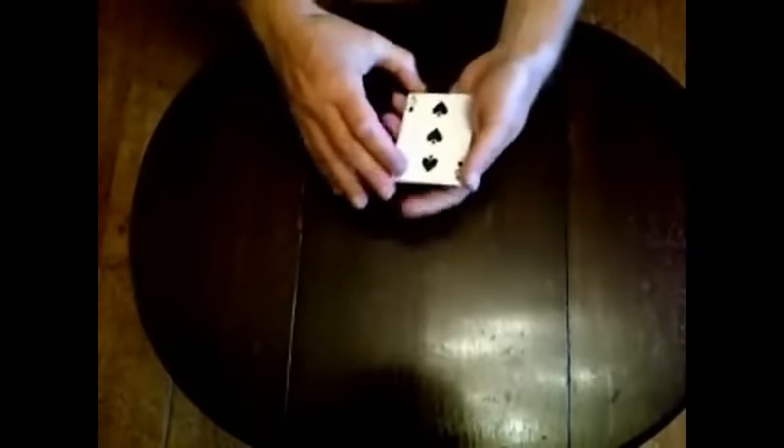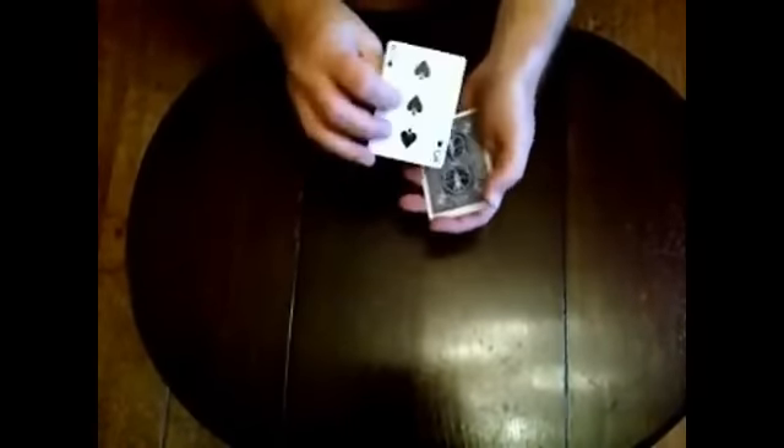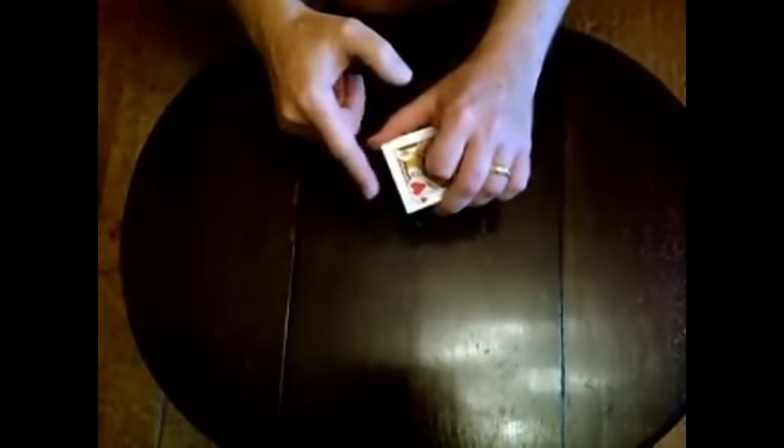If I turn the packet face down and reverse the order, it should bring it to top — but it's not on top. It's not actually on the bottom either; it's second from bottom. If I leave it second from bottom and reverse the order of the cards, it should bring it to second from top — well, it's not on top, it's not second from top, it's actually on the bottom.